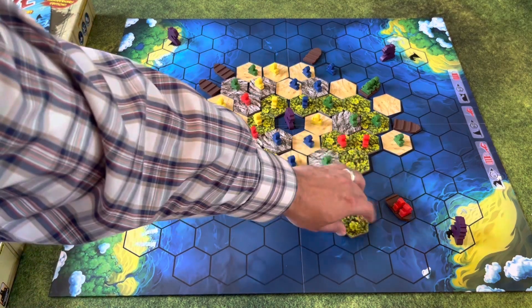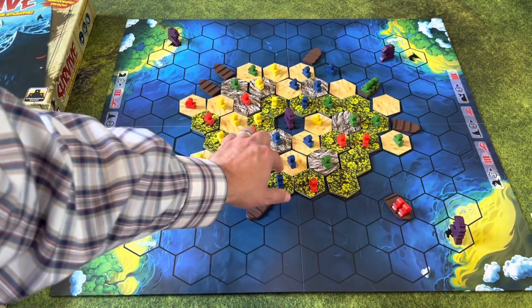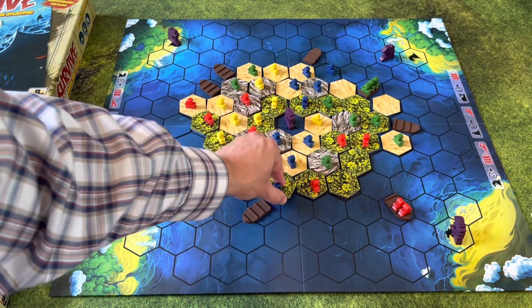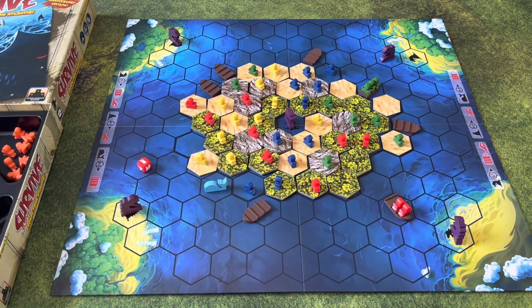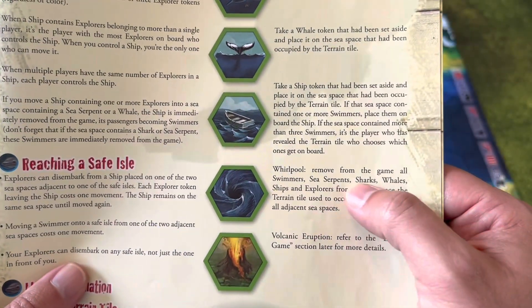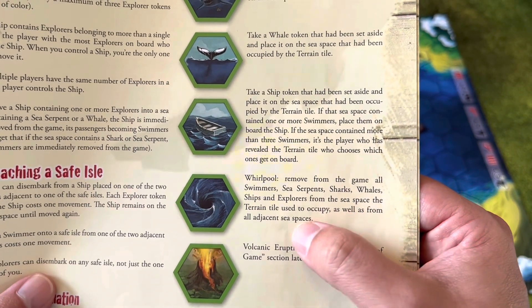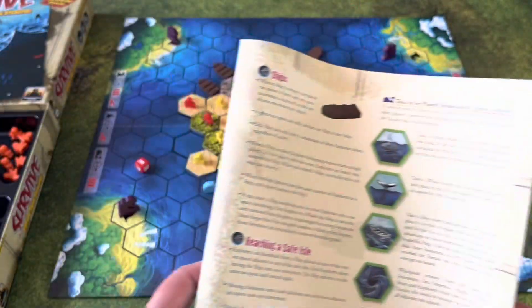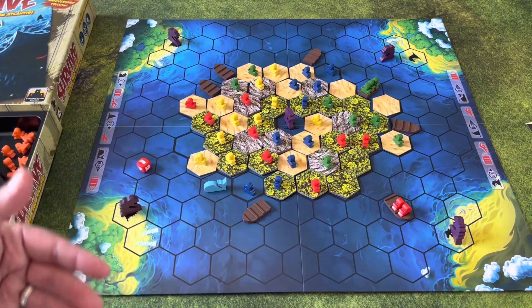On the bottom of some island pieces there are cards that spawn more boats, cards that spawn sharks, cards that spawn whales, and also cards that spawn whirlpools. What a whirlpool does: it removes all swimmers, sea serpents, sharks, whales, ships, and explorers from the sea space it was on, as well as all adjacent ones — it just sucks everything into it.